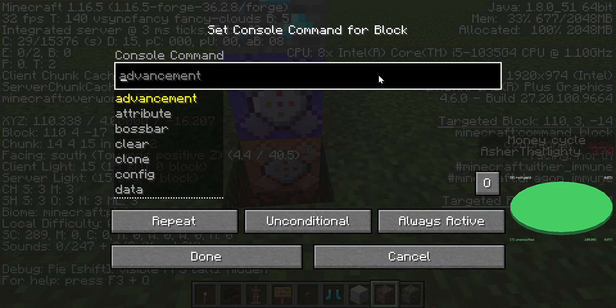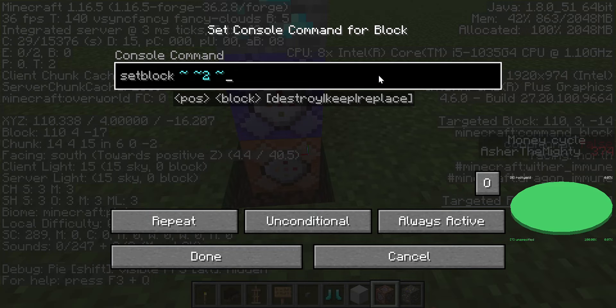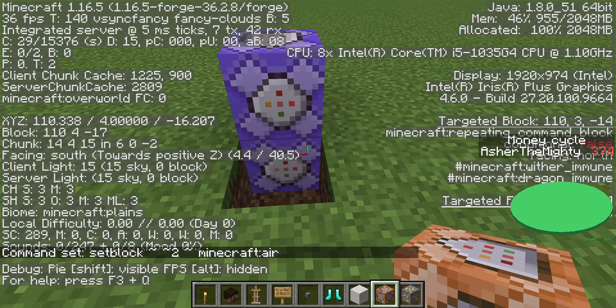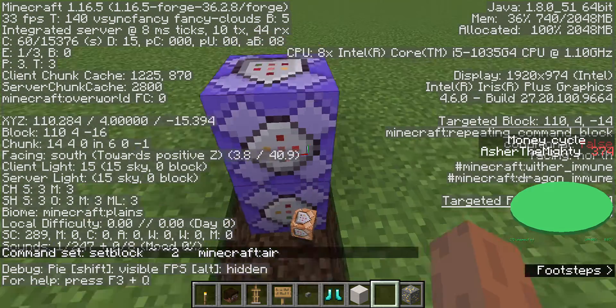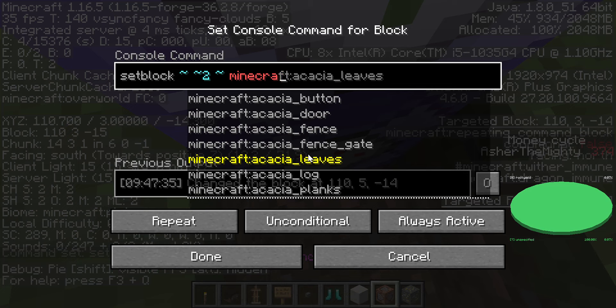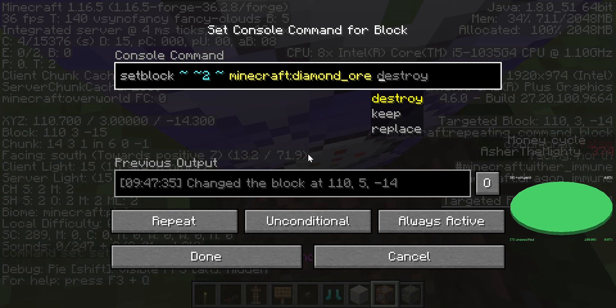We're gonna do the setblock command again: ~ ~ ~2 ~. And then it'll just remove the diamond. So it's a trick — you do minecraft:diamond or destroy.